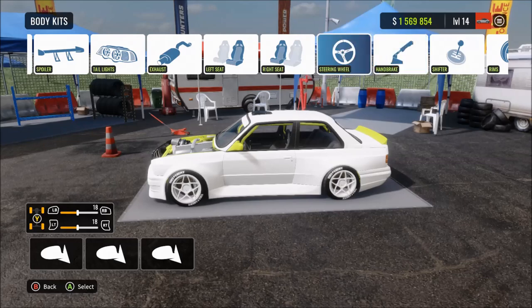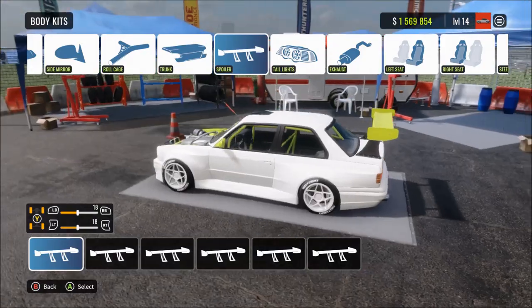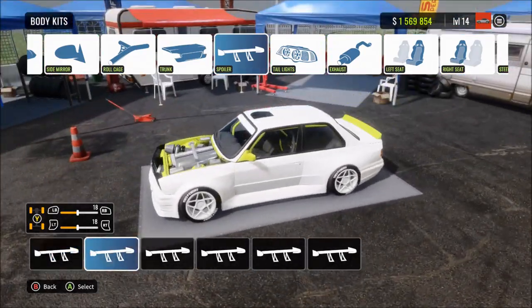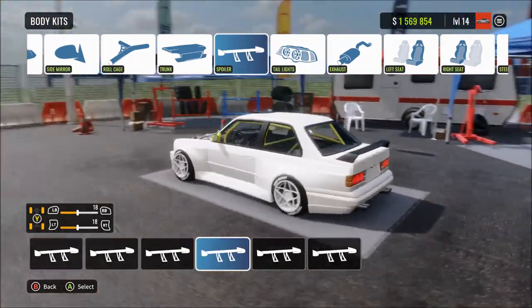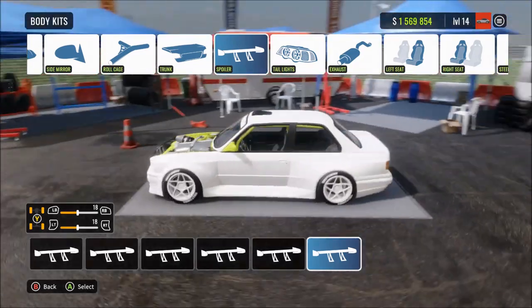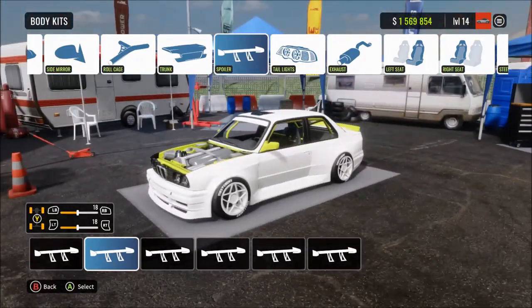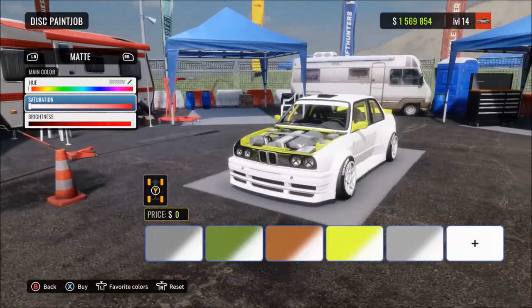Depending on what type of car you've got and what custom modified parts you've got, this trick works differently. Sometimes it might paint the spoiler, sometimes it might not - same with the wing mirror. Sometimes roof scoops and stuff like that do the same kind of thing. With the spoilers, half of the spoiler might be black and the other half the custom trim color that we set. Different spoilers will look different - some keep the color, some don't keep any color and are just solid black. So you can mess around, use different body parts in the body kits.